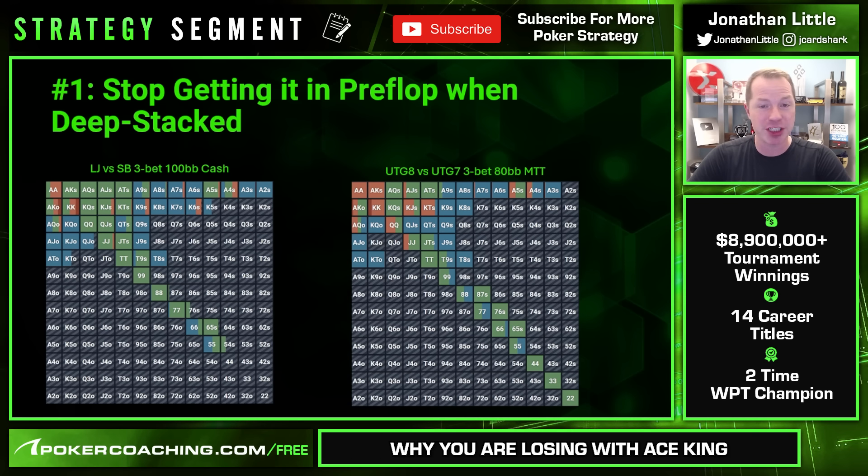By calling, you keep your opponent's range wide, and against a wide range — as wide as it can be in this spot — Ace-King is in amazing shape. But if you re-raise and force your opponent to only play with Aces, Kings, Queens, Jacks, and Ace-King to play a big pot with you, that's not really where you want to be at all. You'd rather play a small or medium-sized pot with a big edge than a big pot with a small or no edge.